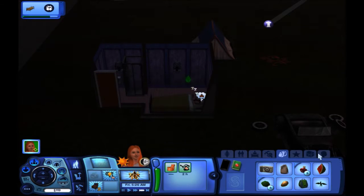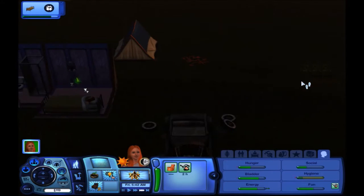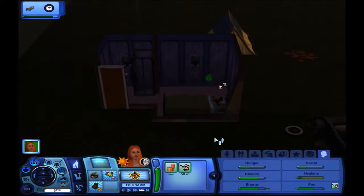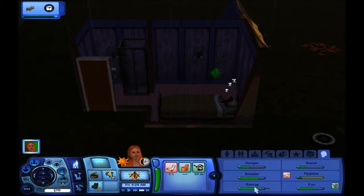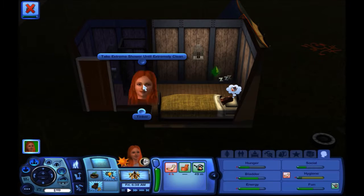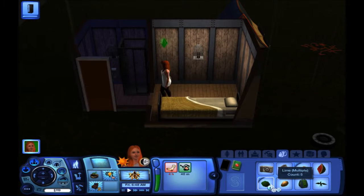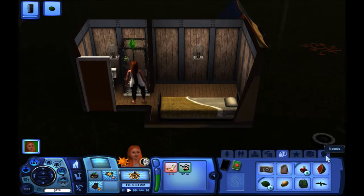Buy a planter bowl — sure. We can protect at least one outside plant from a zombie attack when the full moon comes if we buy a planter bowl. You're gonna go ahead and wake up now. Take extreme shower until extremely clean. We'll eat some limes for breakfast since I don't want to get rid of our last watermelon.